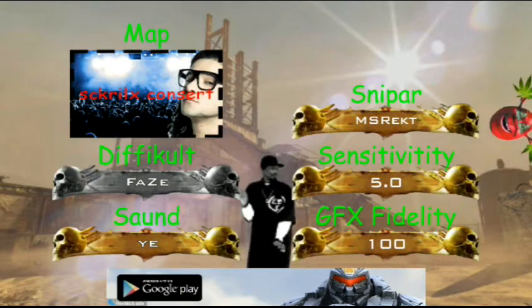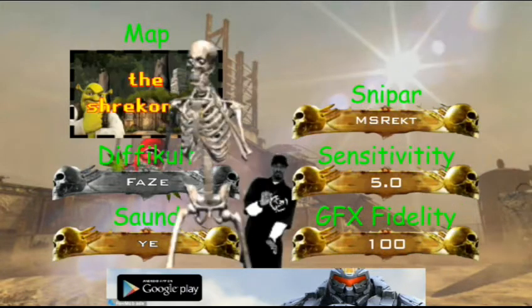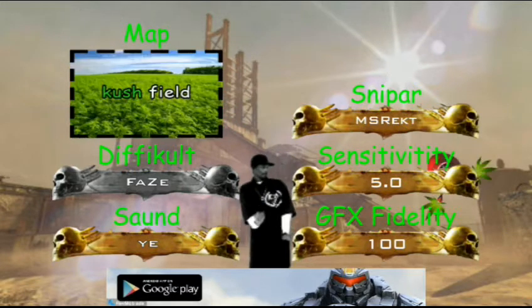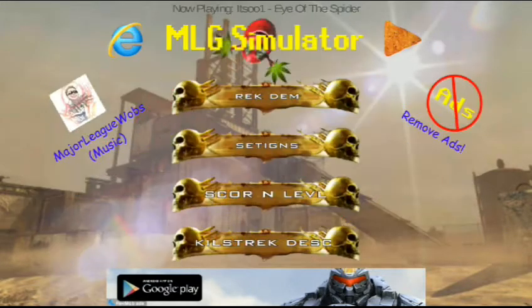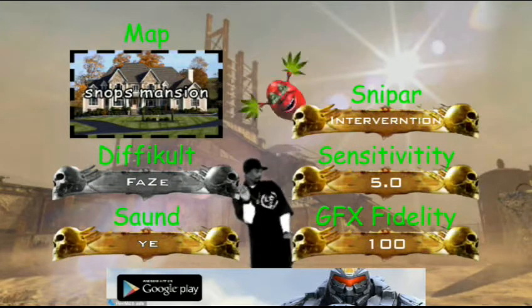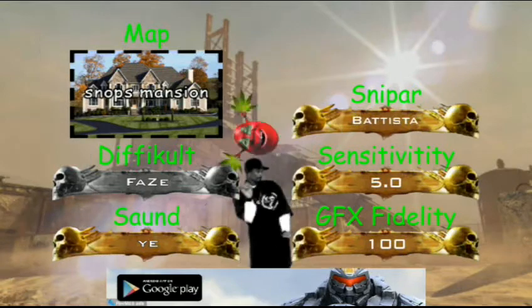But first, go into settings, and you have a bunch of different maps — like a Skrillex concert, the Shreckening, Spooked for Life, Rust, Cushfield, and Snoop's Mansion.